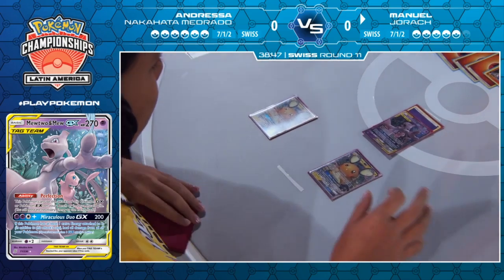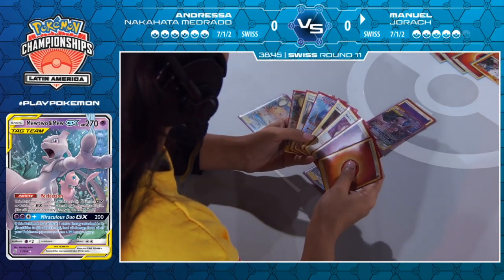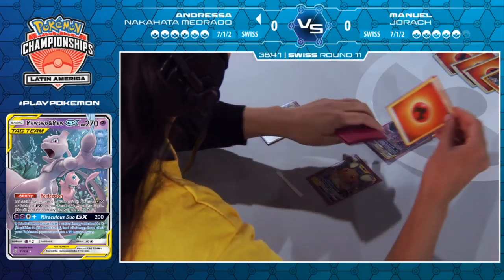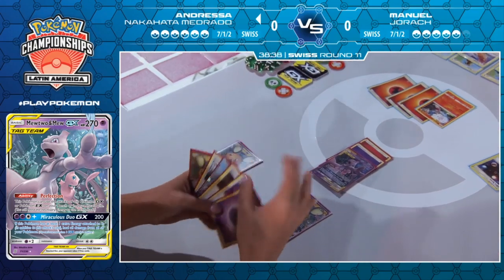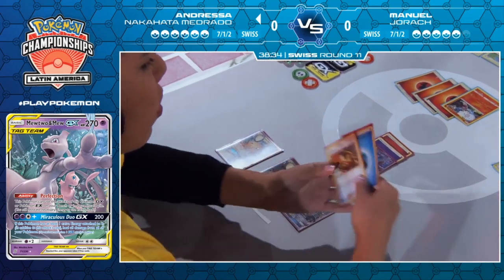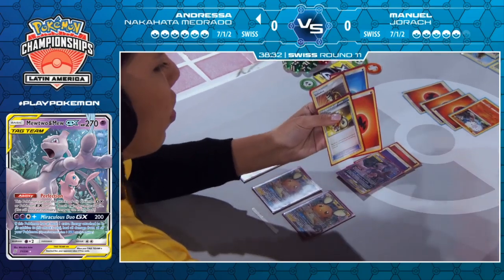I think all of this relies on Turbo Strike. She will need to find another Mewtwo and get these energies into play. She needs a Welder so she can get some relevant energies onto that benched Mewtwo, and once the active Mewtwo falls, she's going to need that one to go in. And there we go with the Dedenne.